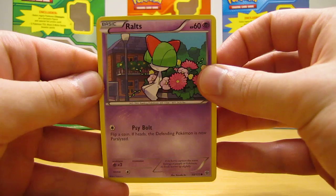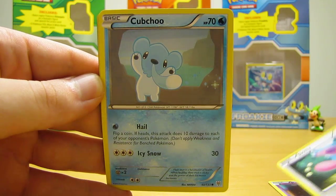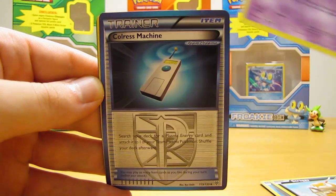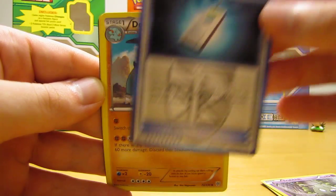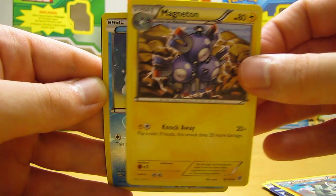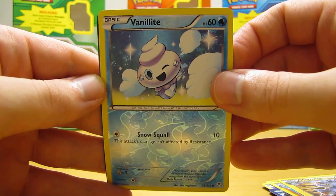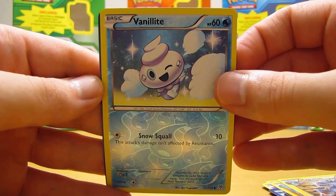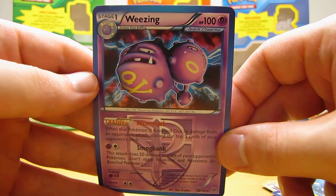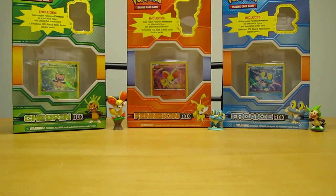Okay so looks like the first card is Ralts, then there is a Skiddy, Cubchew, Scraggy, Trubbish, Colress Machine, Donphan, Magneton. I believe this is a reverse holo - it is - a Vanillite, just a common card. And then the rare looks like it is a Team Plasma card. I thought it was an EX card at first. It's a Team Plasma card - it is a Weezing and that is a holographic card as well. So two for two out of the first two booster packs for holographic cards - very nice.